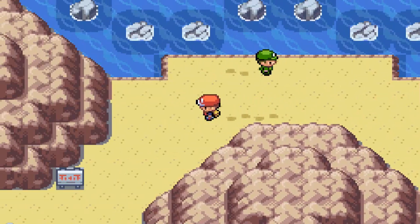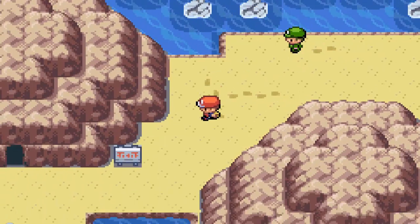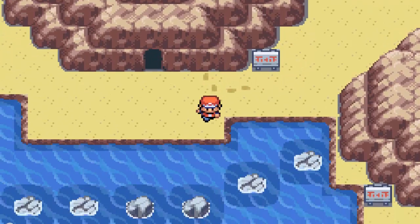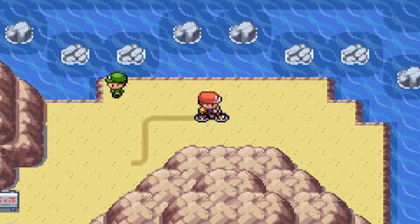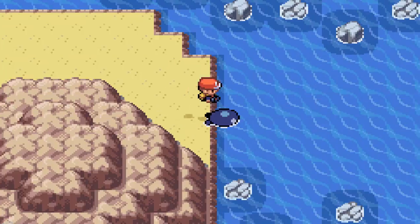This is actually the Seafoam Islands. They say Misty trains here — and inside of here is Articuno. I'm not going to bother battling her yet; I'll probably go do that when I go to catch Articuno.